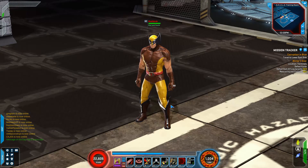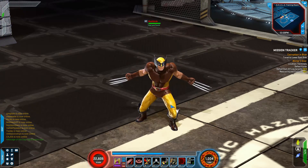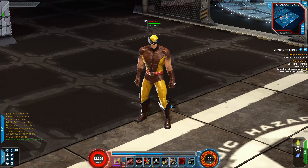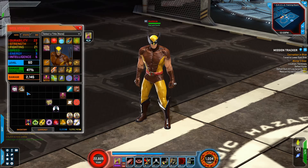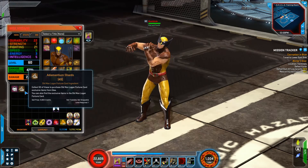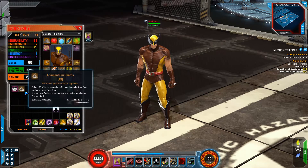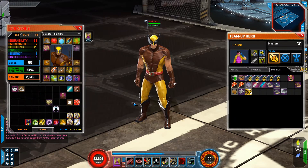Hey everyone, this is Rushlock. This is a follow-up to the previous Old Man Logan fortune cards video. It turns out I figured out what was going on. I have 49 of the adamantium shards — I bought 56 cards — so where are the missing shards? Credit to moon ninja: they were in the team.